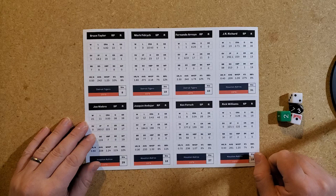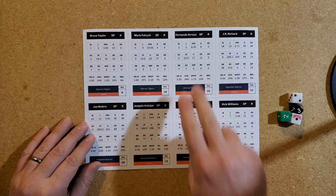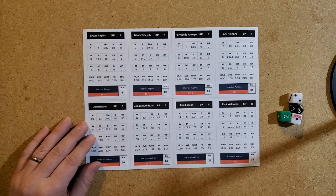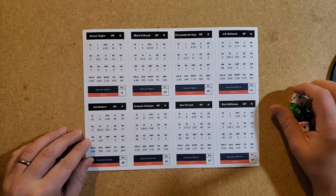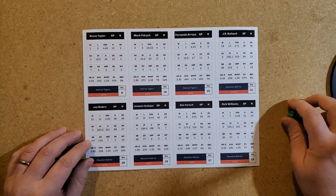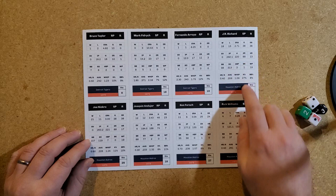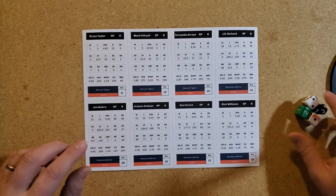You have the Astros here — Ken Forsch, a 20-game winner. You can see the back end of the cards. The game uses statistics, and there's a calculated statistic called stamina, which is batters faced divided by games. So JR Richard faced 31 batters on average per start.